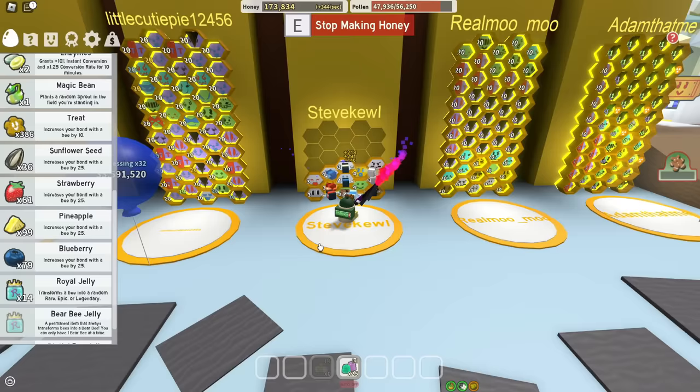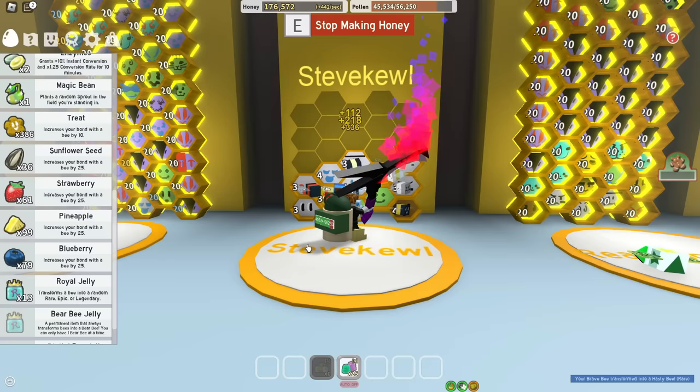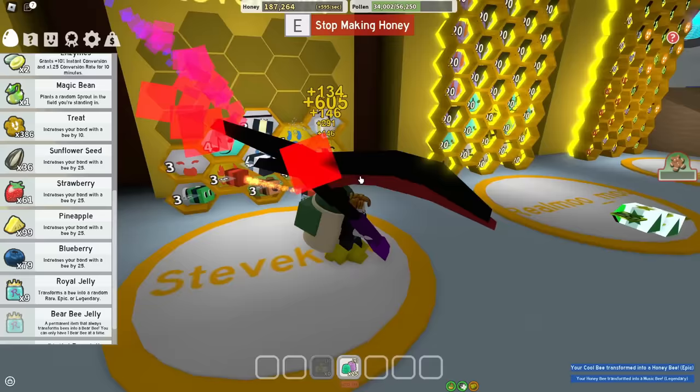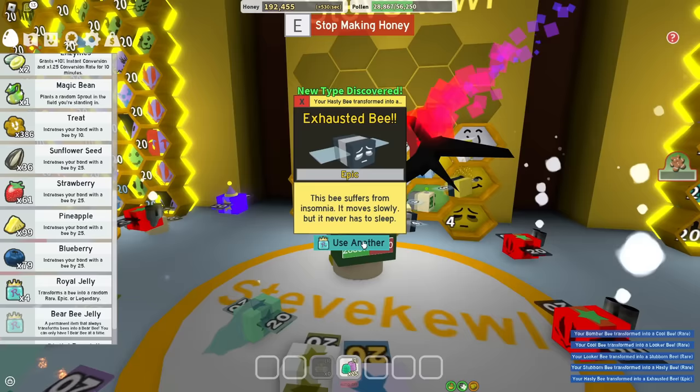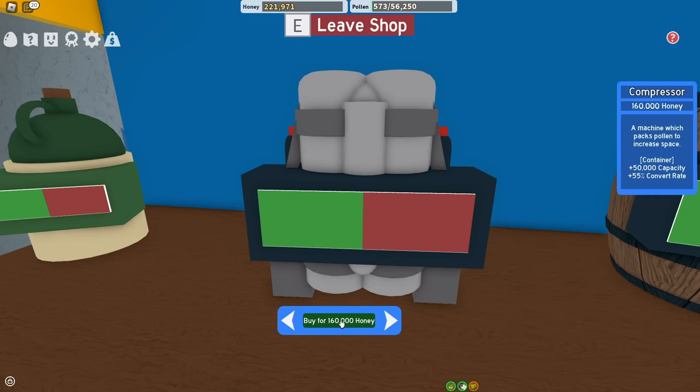Once more by the good grace of it, I got a bunch of honey and some jelly, so let's gamble. Hasty, nice — I love me some hasty bees. Basic bee, what are you going to become? Rack bee — I don't need you, actually maybe I do, I'll keep him for now. Getting rid of rage bee. Honey bee — best bee in the game, I'm definitely keeping him. Music, nice. Exhausted, frosty — so many new bee types. Already up to 19 types of bees with only 12 bees.